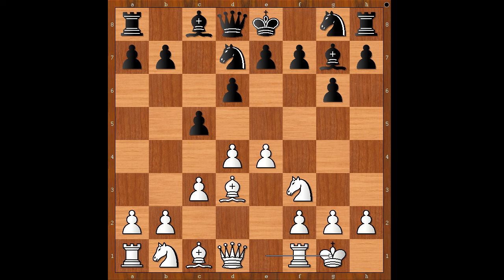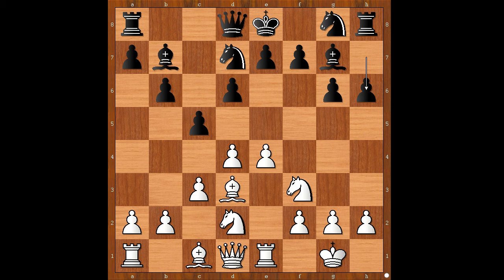Knight to f6 is the most played move in this position, but this move does not produce very good results for black. Nepo played b6, rook to e1, bishop to b7, knight from b to d2, h6, queen to e2, and then black played g5 — a very aggressive move.